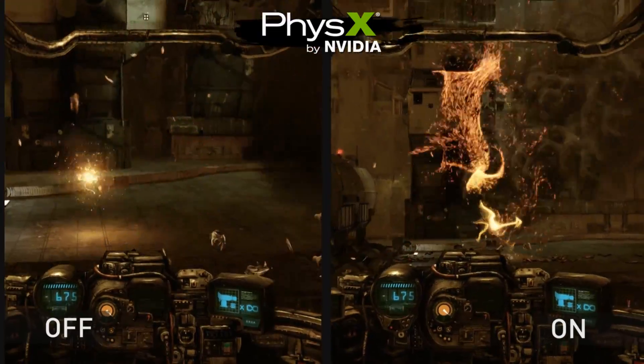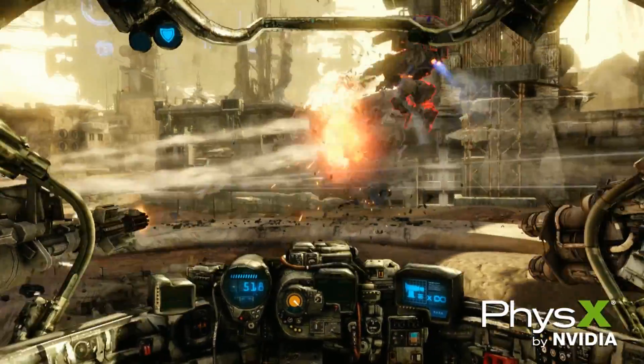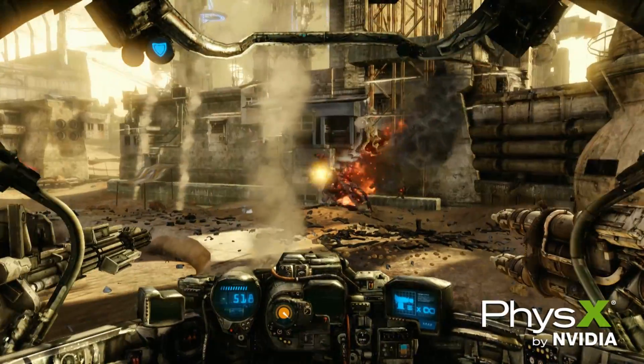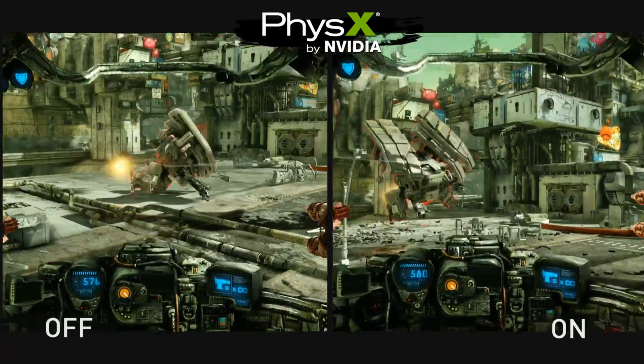Now we're going to check out some really cool PhysX particle features. Particle PhysX provides a more immersive experience for the game by adding particles that collide with the environment and litter the battlefield during gameplay. When an enemy mech, or your mech, is destroyed, it emanates all sorts of really cool PhysX particles.